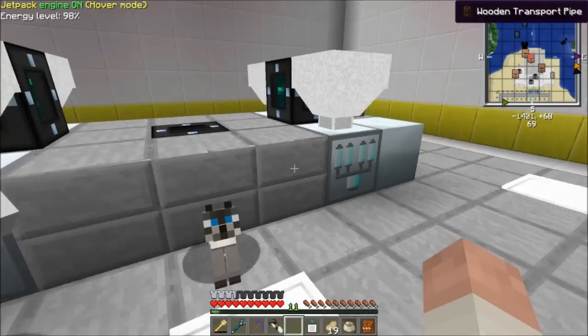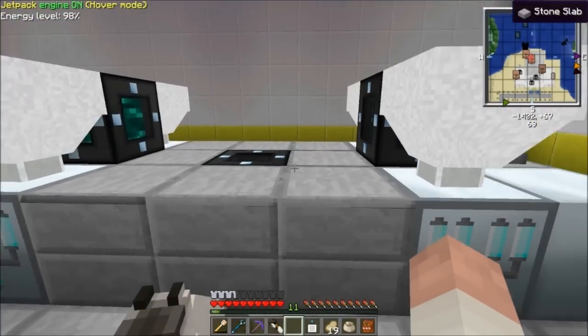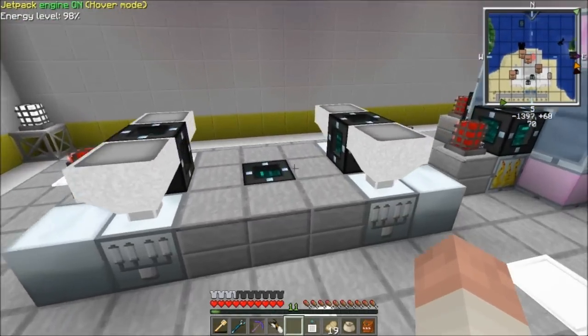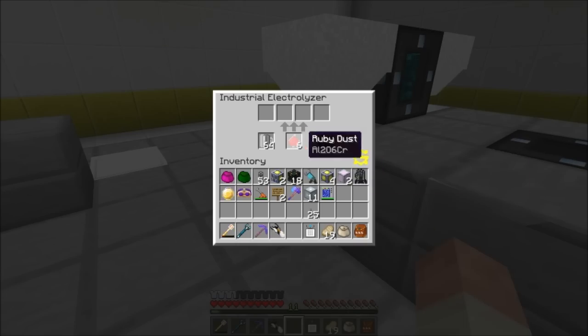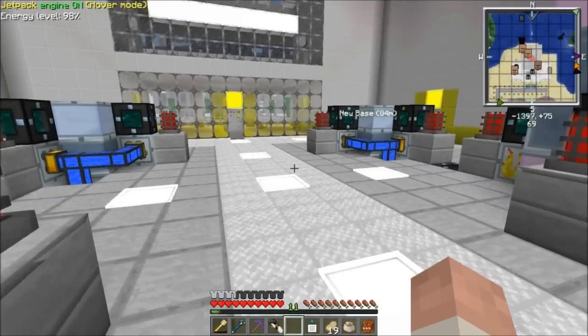These are my electrolyzers. There's four of them here — all this side does is process bauxite. And this one, all it does is process ruby dust to make chrome.